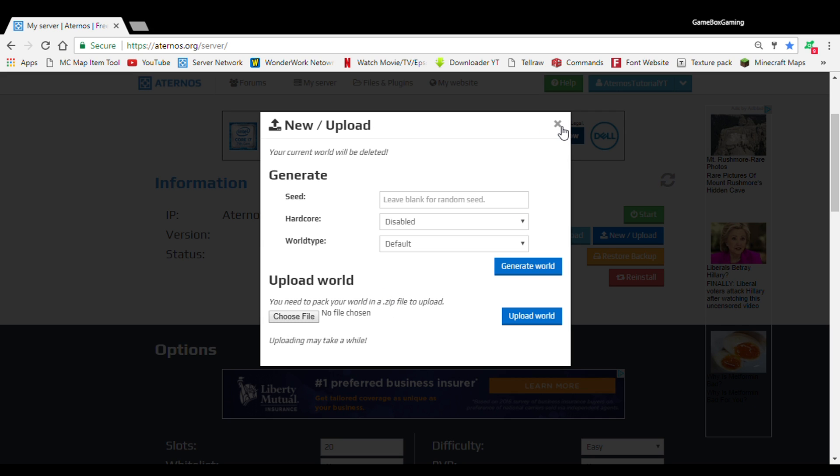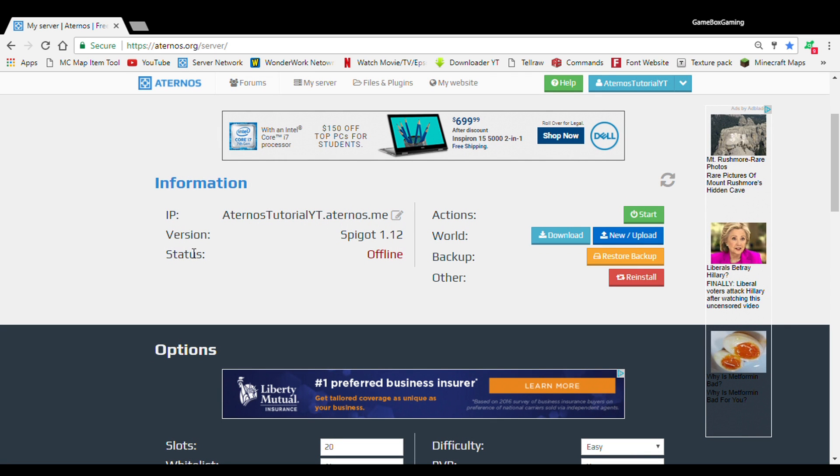If you don't have a .zip file it's not gonna work — I tried it myself, so you have to have it in a .zip file. If you don't know how to do that, go on YouTube — there are loads of videos about it. Also we've got restore backup — I haven't really messed around with this, and I'll tell you in a future video what it is. And also there's reinstall, which is gonna delete your whole server. I suggest you don't click that unless your server is having issues or you did something wrong. It's really risky if you have a lot of stuff on the server that you really like.